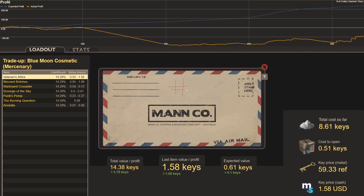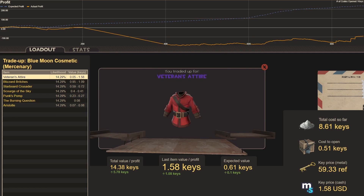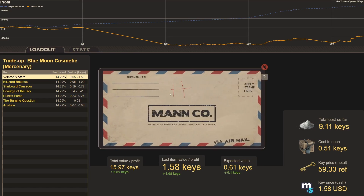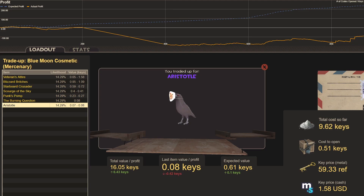Trade-up eighteen: another Veteran's Attire — I promise I'm not cutting these together, shown in order good or bad. Trade-up nineteen: our friend Aristotle is back. Hello Aristotle, goodbye our investment.